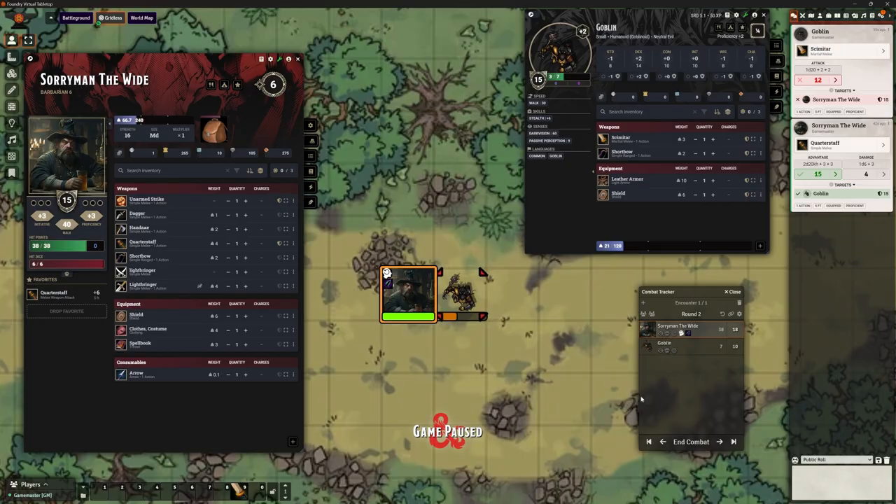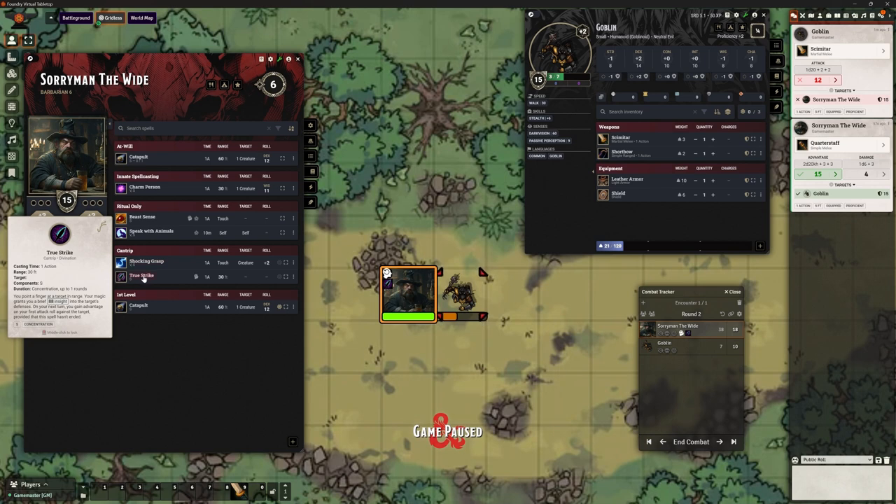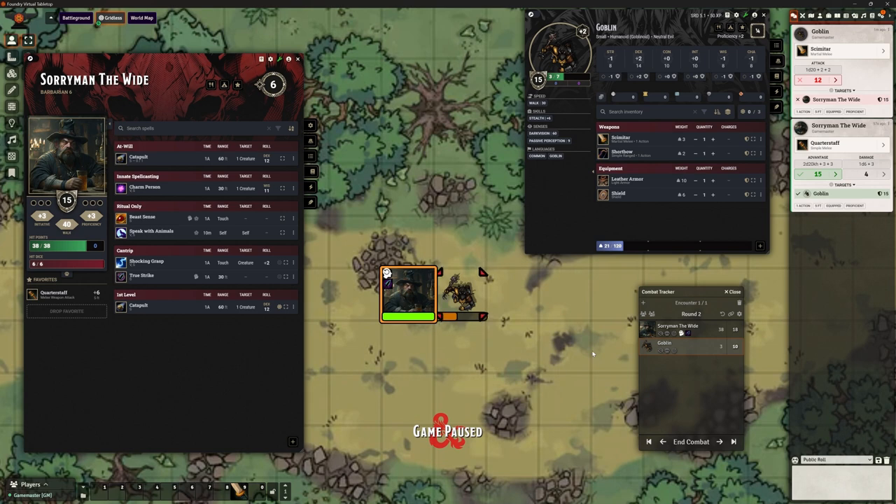Well done — you've given that Goblin a spanking. Now, what should happen is that True Strike should only last until your next turn, so at the end of Sorryman's turn that should go and he should no longer be concentrating. That's not working how we'd want — I'd have to manually go in as the DM and break that concentration. And when the Goblin hit him and did damage, Sorryman is concentrating but there was no concentration saving throw — that's not part of the core game.